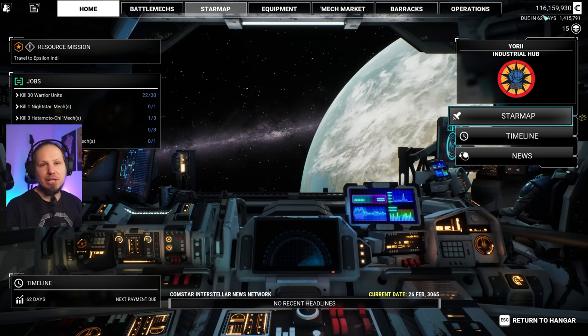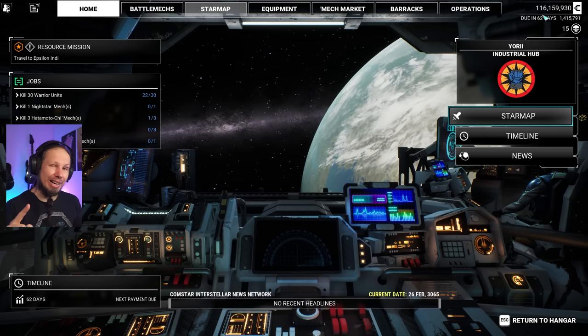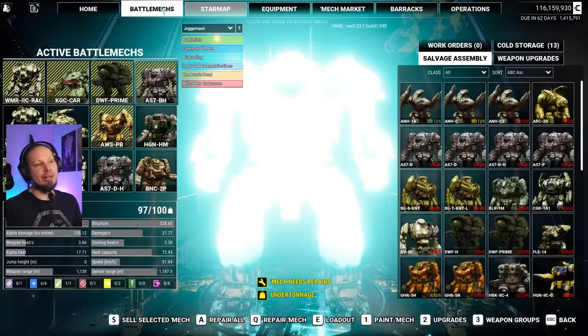I just dropped everything that was in a sphere, kept the clan stuff, and we are basically here to build a thing. We are going to optimize our friend the Boar's Head. I want to get some laser weapons on the battlefield today and this guy is really good for it because it's really quirked for it.